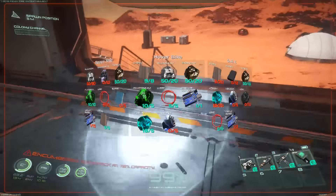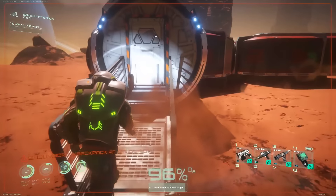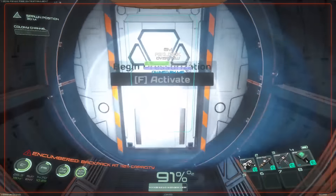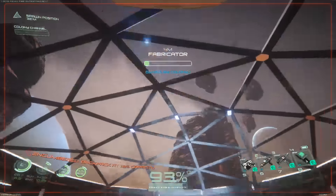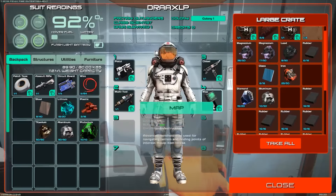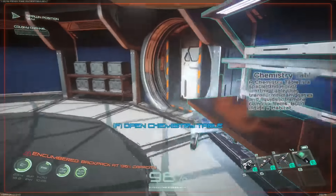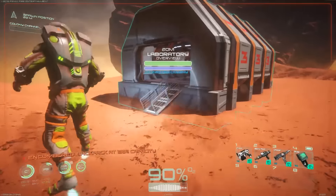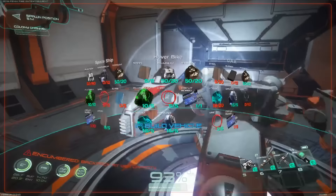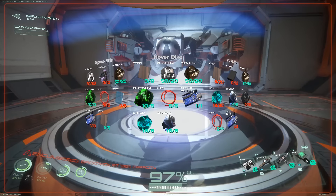We're going to be building the hover bike today, but I actually forgot some diamonds. So let's go ahead and run into this. I also am having a little bug where I have two habitats on top of each other, which is a little weird, but I should be able to get that figured out — it's just a matter of editing files. I've seen it on Steam and I'll check it out a little bit later.